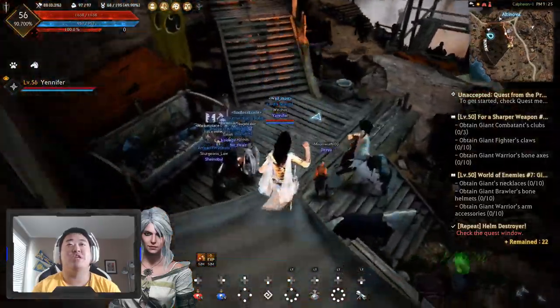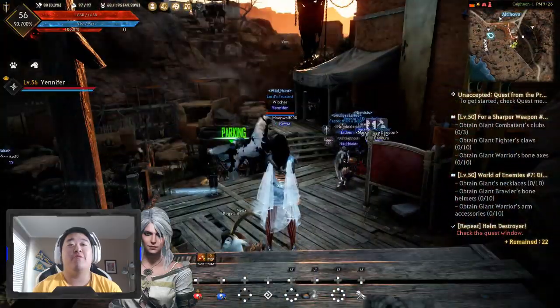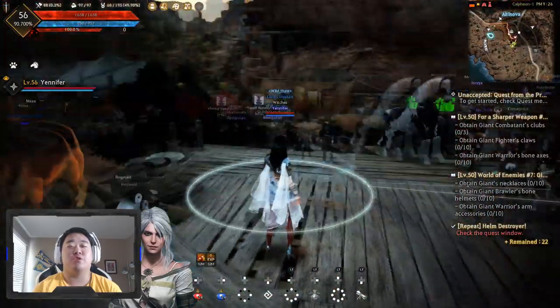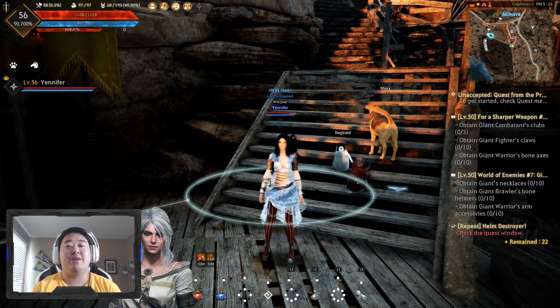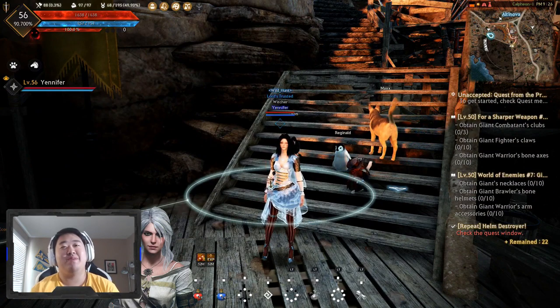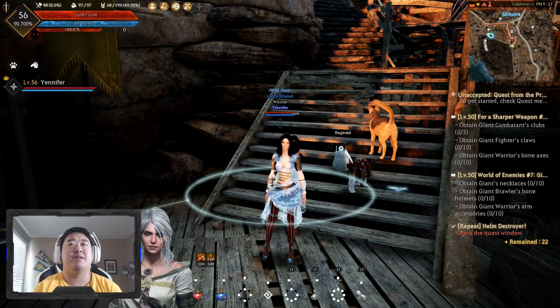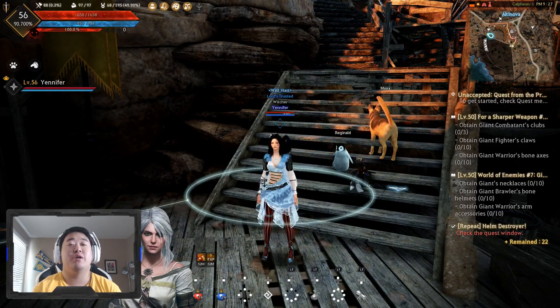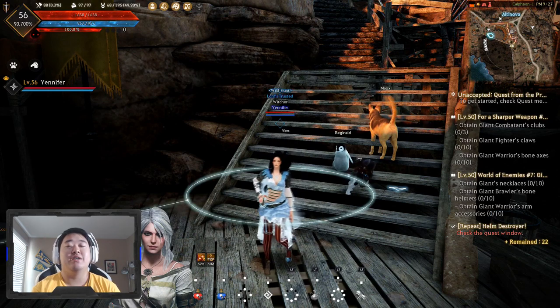After 56 is truly when Black Desert begins, when you get your awakening weapon. We won't have awakening when the game first starts, but we will get it decently quickly after launch — maybe a month or two. They might speed it up a little bit quicker than they did on Xbox. But let's get into the tips.